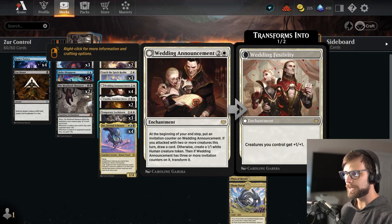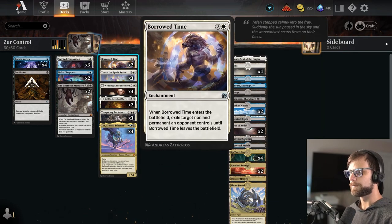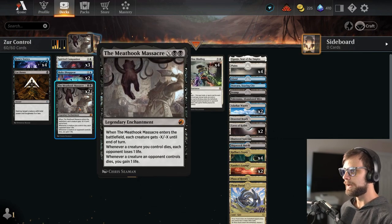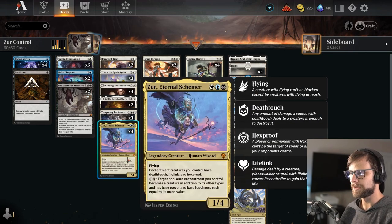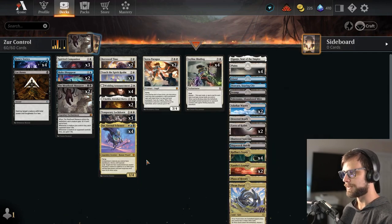We do of course have Wedding Announcement, Touch the Spirit Realm, and Borrowed Time — all of which are in the deck for removal pieces in Touch or Borrowed Time, and then just filling up the board and powering it with Wedding Announcement. We do have a sweeper with Meat Hook Massacre. Spirited Companion is naturally a creature already, so it's going to naturally get that Death Touch, Lifelink, and Hexproof. Just amazing little patterns there.